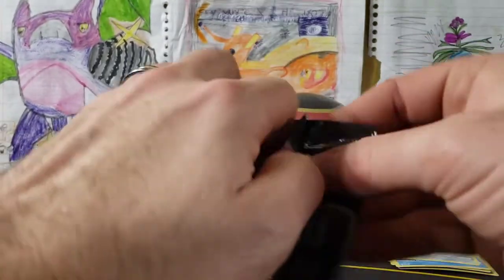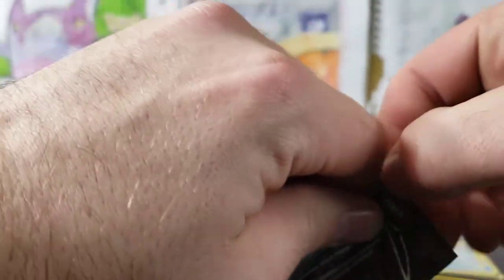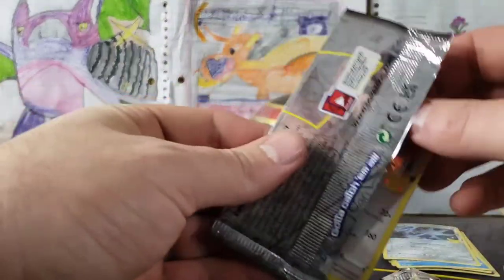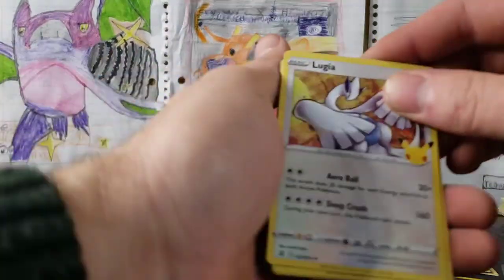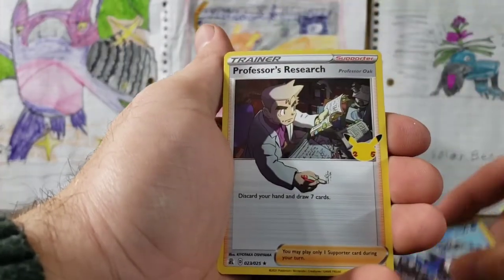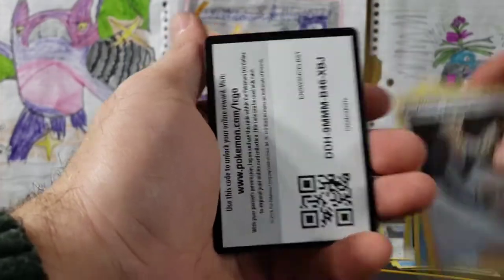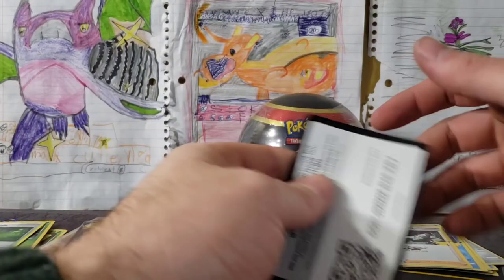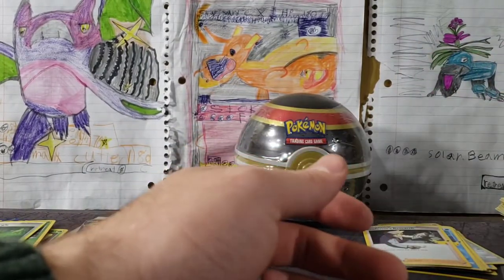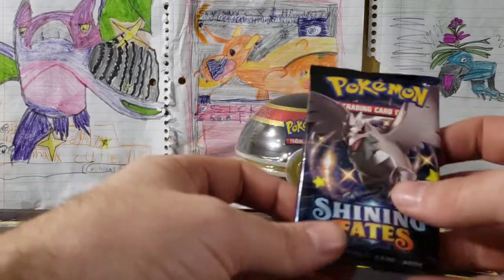Celebrations — got a couple Celebrations packs coming up. This is one opening I've been looking forward to doing for a while. I've got a ton of those ETBs sitting up there and I was like, these need to be opened. We've got our Lugia, Xerneas, Kyogre, and a Professor's Research. Nothing in that — that is probably the worst Celebrations pack you can get.